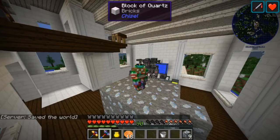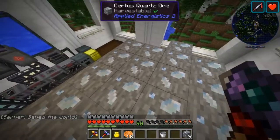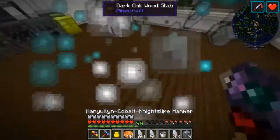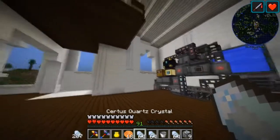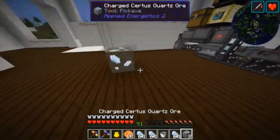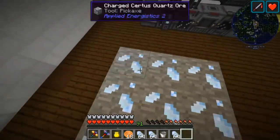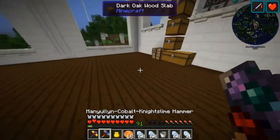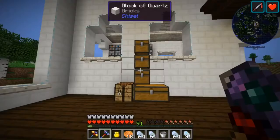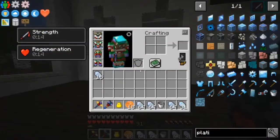Welcome back to YouCraft everyone! Today we're gonna take a look at Applied Energistics because I need storage space. For that we're gonna need some certus quartz and some charged certus quartz. I think I have more of it somewhere, I just can't remember where, but 31 is definitely gonna get us started.